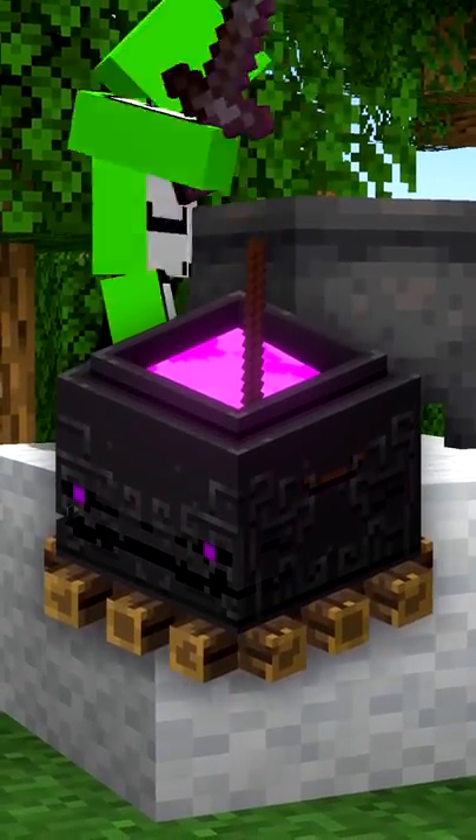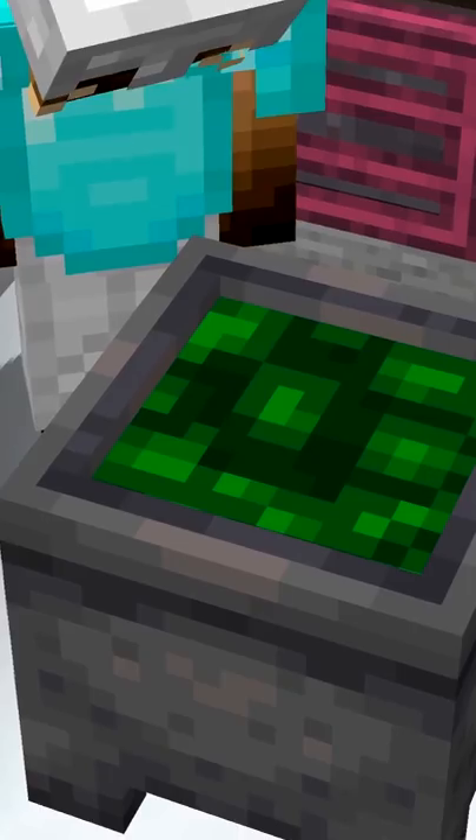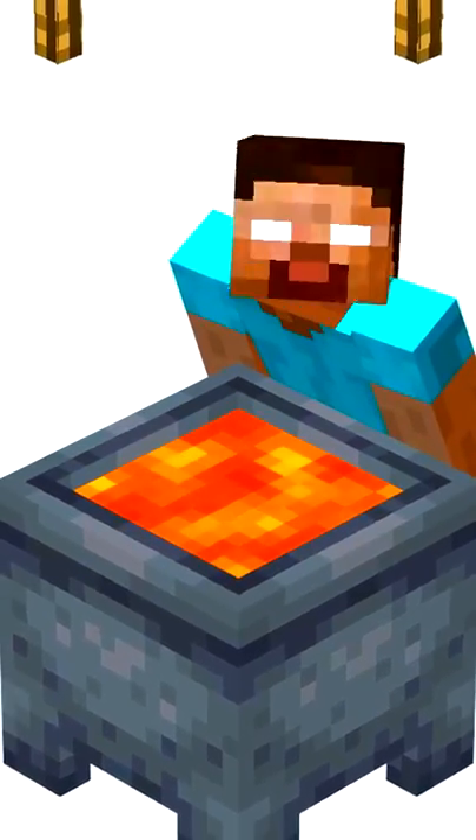The corrupted cauldron is a boss in Minecraft Dungeons! Potions used to be brewed with cauldrons! Cauldrons emit light when there's lava inside!